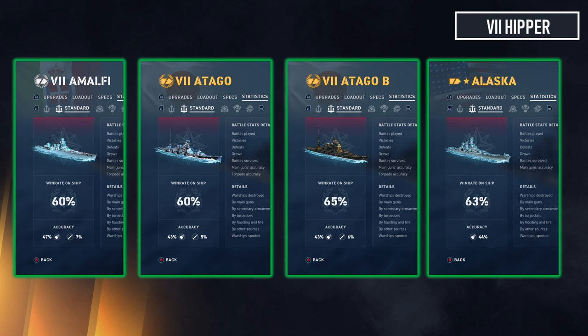Starting with the ships that do very well as agile cruisers — and that's the majority of cruisers in the game. The Malfi has a win rate of 60, Atago again 60, and Atago B has a five percent higher win rate — I'm pretty sure I have the reason for that and will do a separate video. That brings us to the much-maligned agile Alaska, which actually sports a 63 percent win rate over a few hundred battles — not too shabby at all.